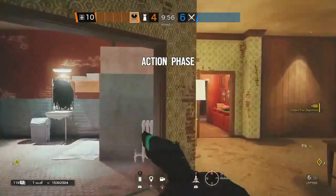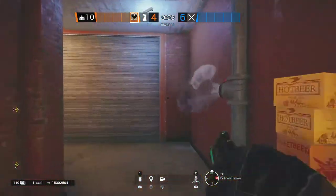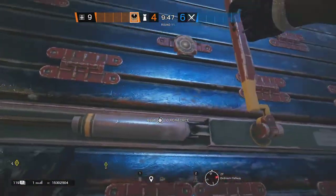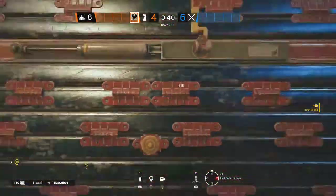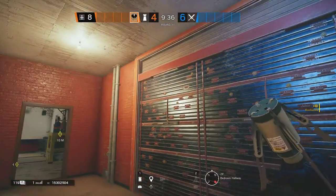For Kaid, you can choose to run the shotgun or the AUG — whichever one you're better or more consistent with. The TCSG is not particularly one of the best options in the game like it used to be, so I would recommend the AUG. But if you're better with the TCSG, go right ahead.